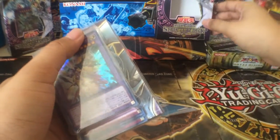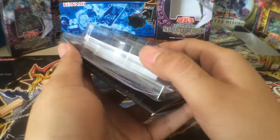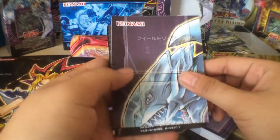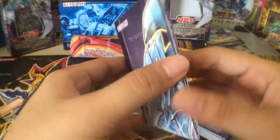So in this deck we will receive a playmat and a rulebook — nothing special.